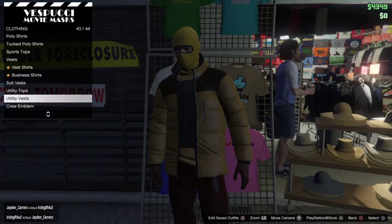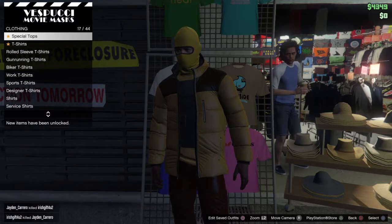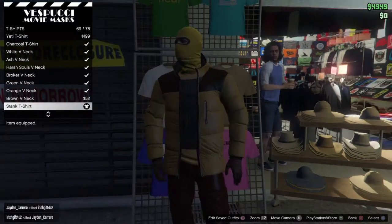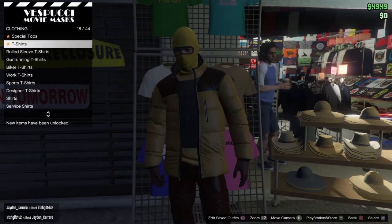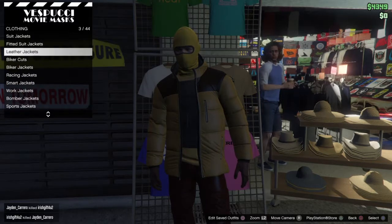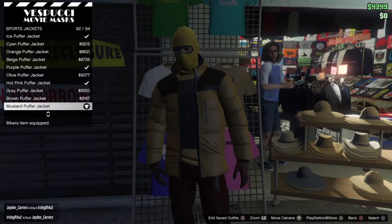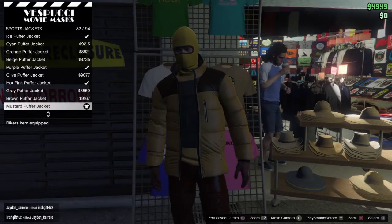While we're here, we can go into tops, t-shirts, and grab the stank t-shirt — number 69 out of 78. Then we're going to go to sports jackets and grab the mustard puffer jacket, because he needs some insulation when he's shocking motherfuckers — number 82 out of 94.